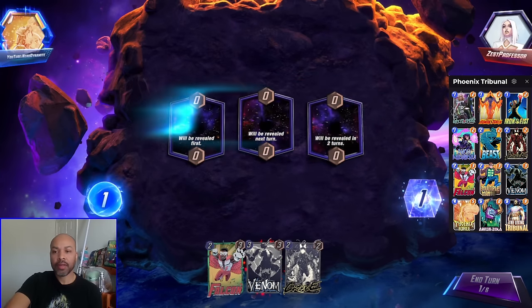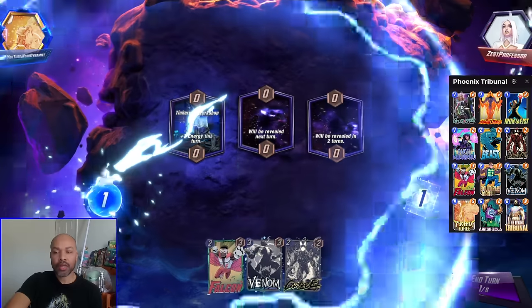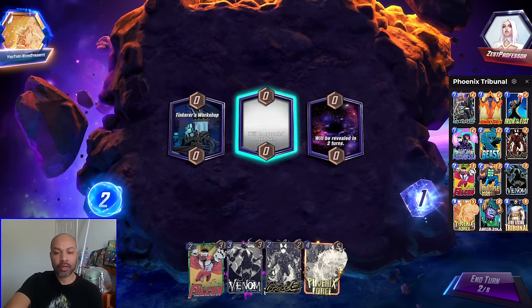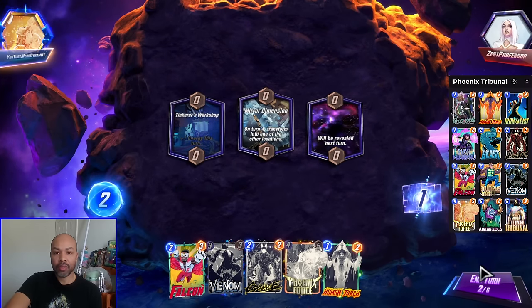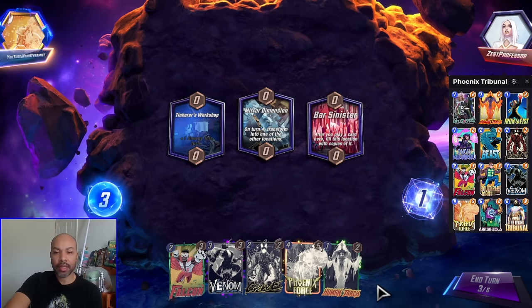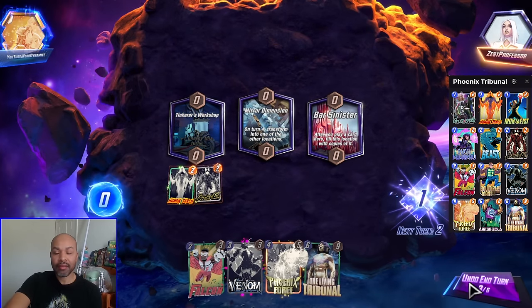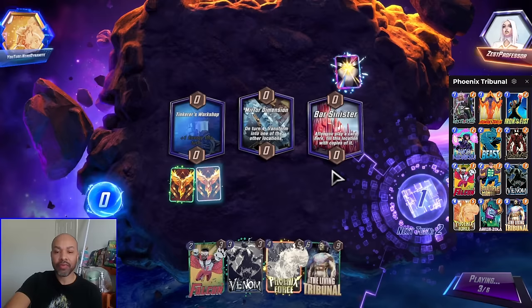Next up we have Zest Professor. Thinker's Workshop — there's nothing we can do with that. We did draw into Phoenix Force and we have our destroy card, so now we just need a target — and we have our target. They are a normal deck. I will again be patient; I do not like throwing Human Torch out there just by himself to get interacted with. We have Bar Sinister — this is going to be a blood fest. I have Venom for that, and playing Phoenix Force into Bar Sinister is just fantastic.